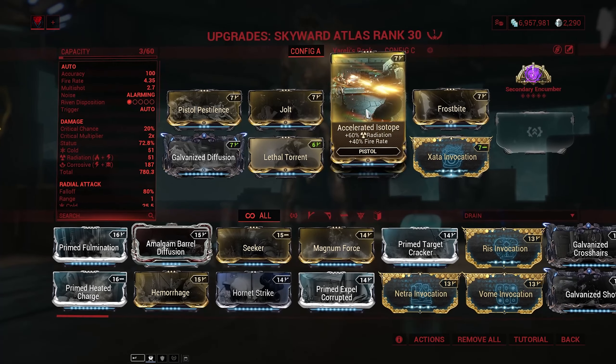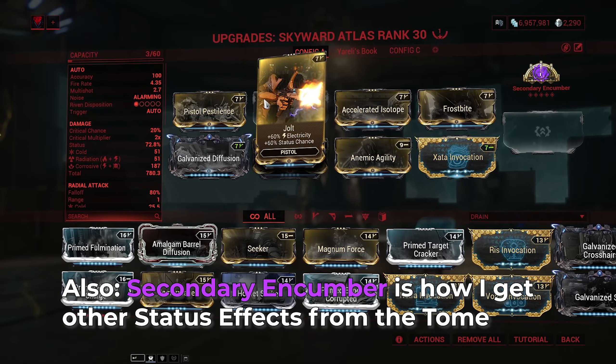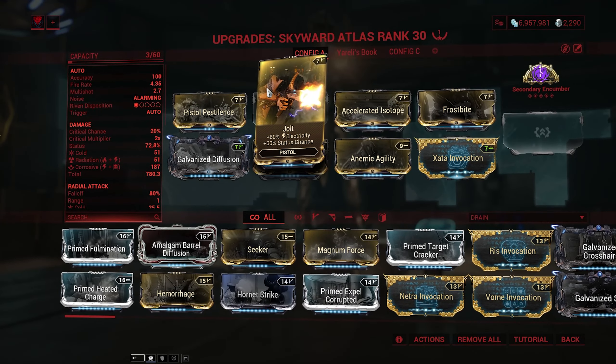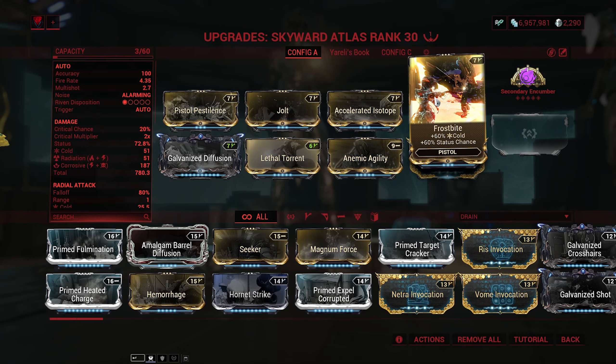Otherwise, this build has Accelerated Isotope, which is just free radiation damage, which is why I'm able to do Corrosive Radiation. There are actually radiation mods for all weapon types, so that's something you could potentially look into — having your elements but also radiation as well. On top of that, I am going for Corrosive. The reason I'm going for Corrosive on this weapon isn't because I want those Corrosive procs — I'm playing Mag, I don't need those. But the main thing is so that I use that electricity, because this weapon does have innate electricity, so that I can then use Frostbite and have cold procs.